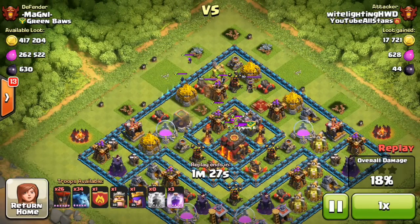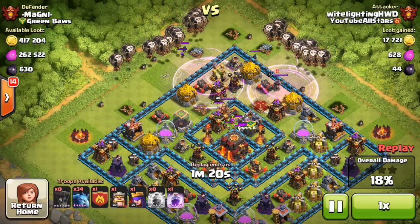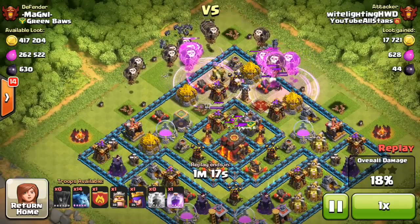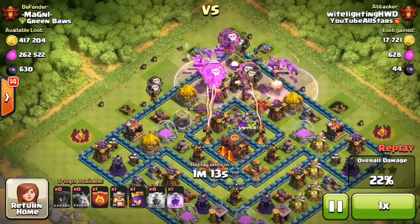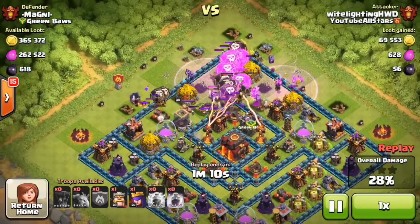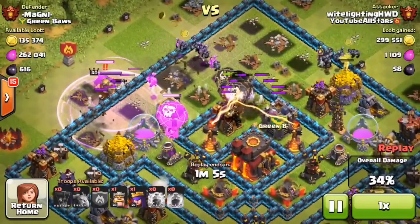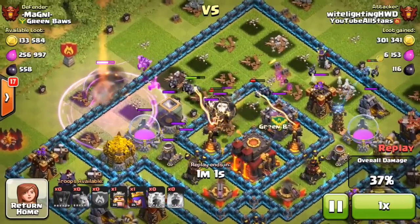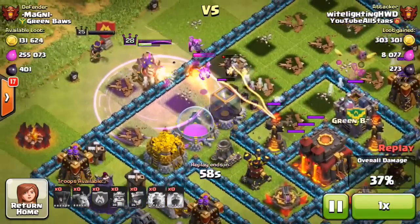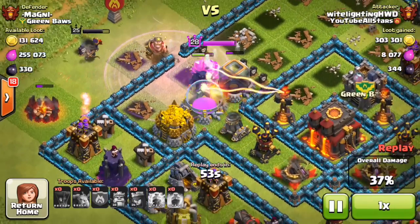Now all the free buildings are out of the way so there's nothing to distract my minions. I put in two rage spells and all my loons spread out on that corner — probably should have spread them more but it's alright. A bunch of minions go in behind on both sides to swarm the middle and take out the storages. There's a storage on the left side where I put down my clan castle — I forgot I had a Pekka in there, so I put him down along with the King and Queen on that side.